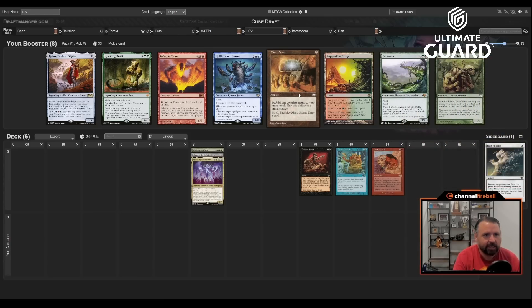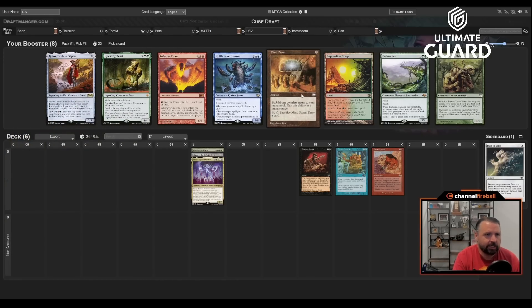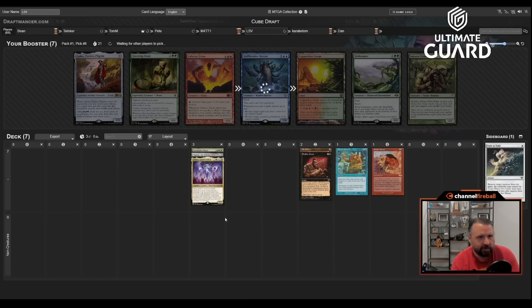There's Inferno Titan, which works with all these, but I have three big things already — I kind of just want Mind Stone. Mind Stone ramps you to Sneak and you can cash it in for a card later. I do like Sakura-Tribe Elder but I'd rather take a colorless card here. I don't really want to be green, and I don't feel like I need Inferno Titan that badly.